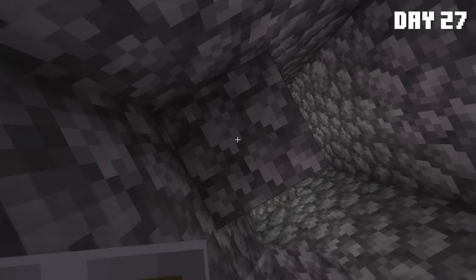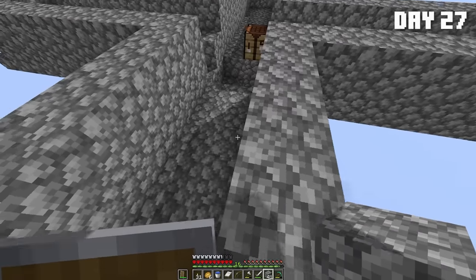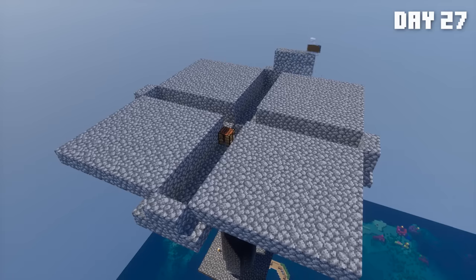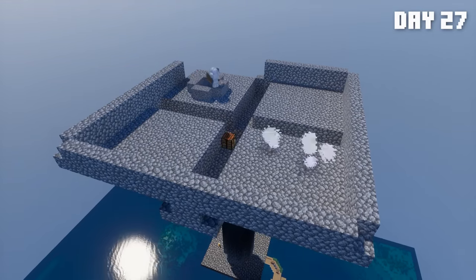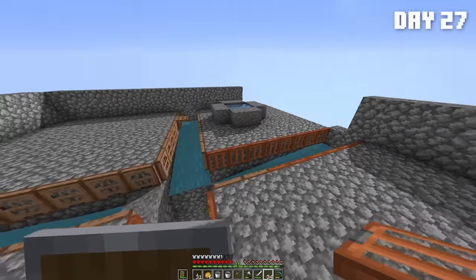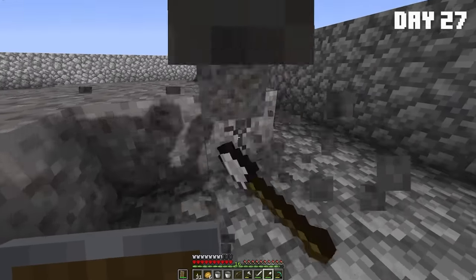I began day 27 by pillaring up to the birthing platform and continued working on the water channels. Is that where the freaking bone meal came from — just fishes spawning from the sky? Once I finished that, I began filling in the 8x8 spawning platforms in each quadrant of the farm. Then I moved on to putting in the walls so our subjects can't escape their fate. But I didn't have enough to finish or work on the roof.